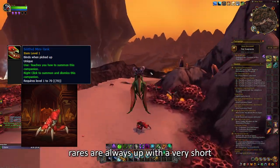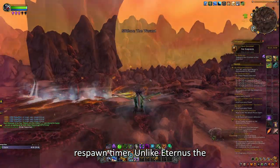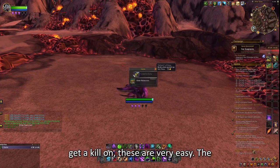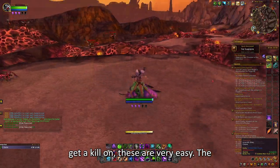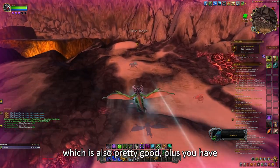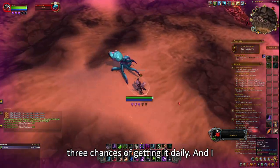These rares are always up with a very short respawn timer. Unlike Eternus the Tormenter, which could be a bit harder to get a kill on, these are very easy. The drop chance of this pet is around 15%, which is also pretty good, plus you have 3 chances of getting it daily.